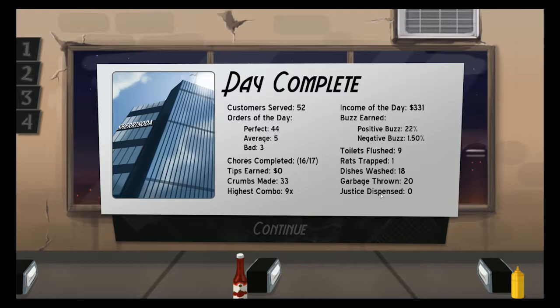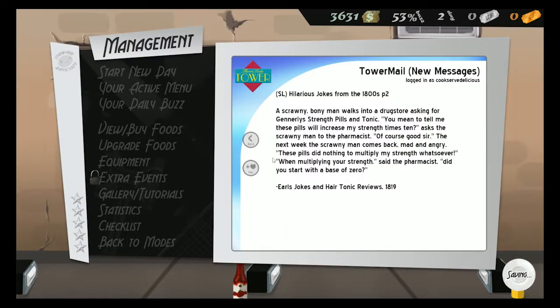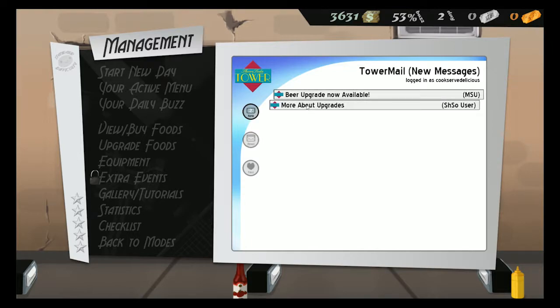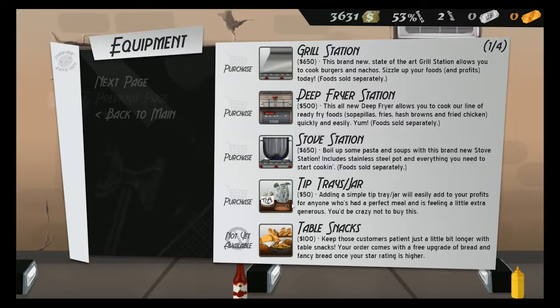Zero justice dispensed - what is a justice dispensary? Occasionally we'll get held up. We did not pass the safety inspection. Goals: serve four hours of food in one day, at least 10% positive buzz from customers, get 12 times perfect combo on three separate days - I didn't even do that one day - buy six standard food and drinks for your menu, make over $100 in tips, tip jar required. Can you get a tip jar? New item available - tip jar is available!